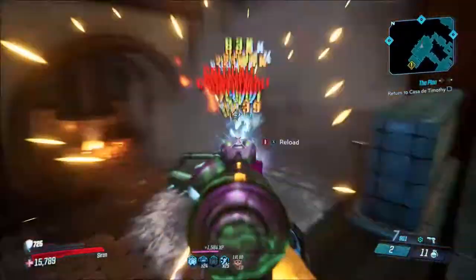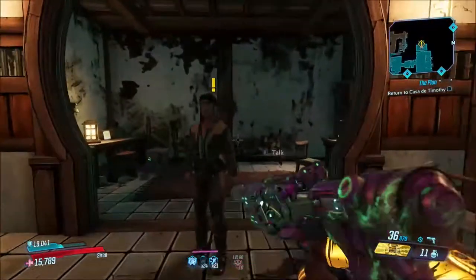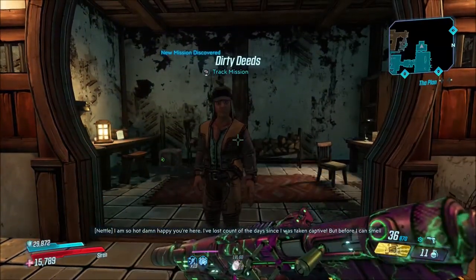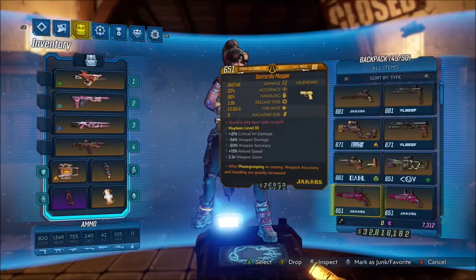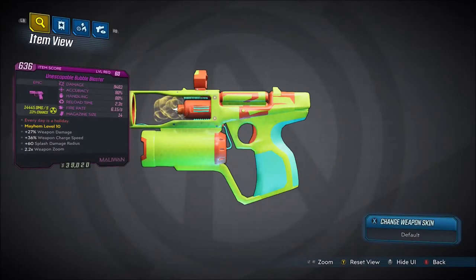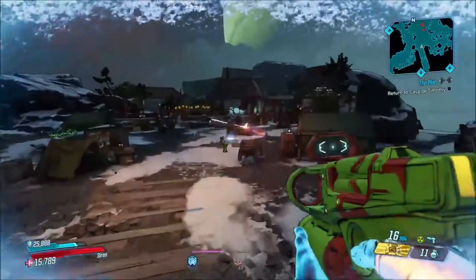Touching on what happened in the last video, somebody commented that The Beast can come in cryo, and one said radiation. So my source may not have been updating the unique elements, and I'm not sure on that. It says this one just comes in radiation, but that might be different, just keep that in mind. There's the weapon right there — I just got it after turning in the quest.